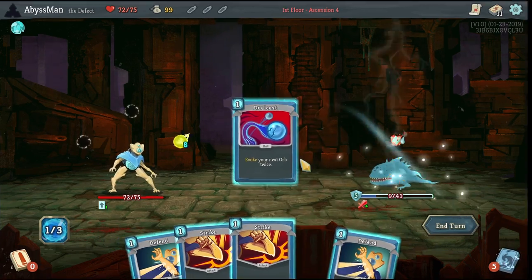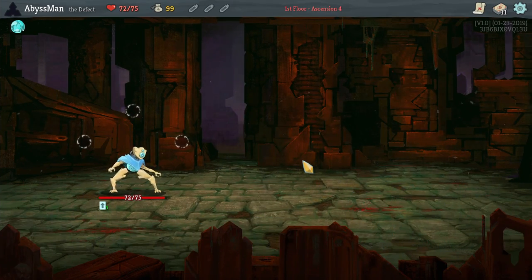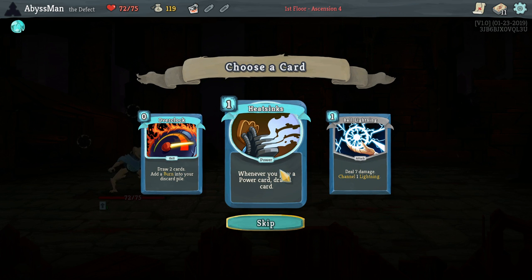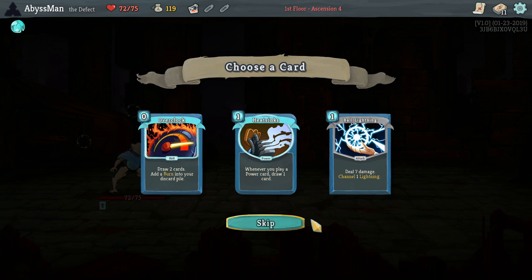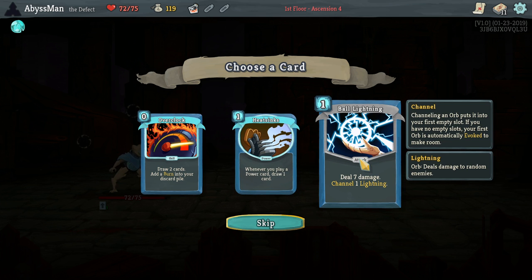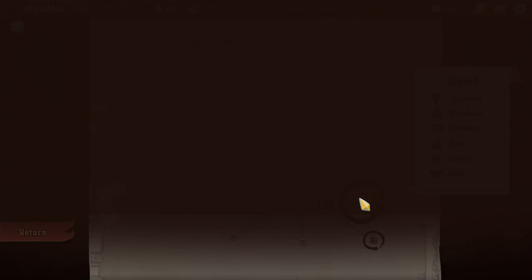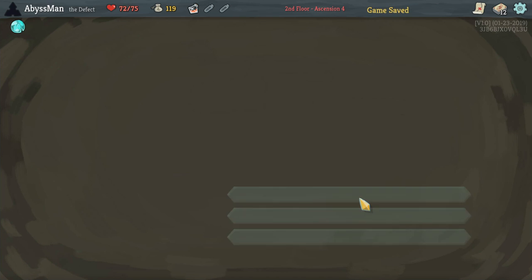Alright, let's go ahead and zap, get some gold cast. Looking pretty nice. Let's go ahead and go with... Ball Lightning. It's a pretty good attack card, so we can easily replace it.